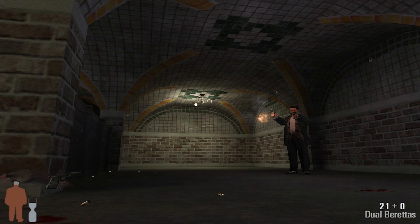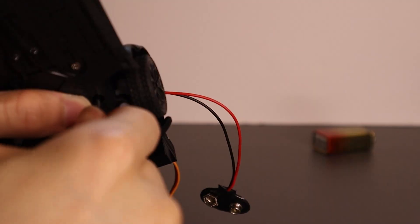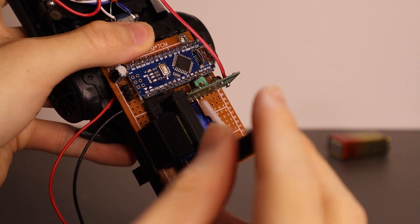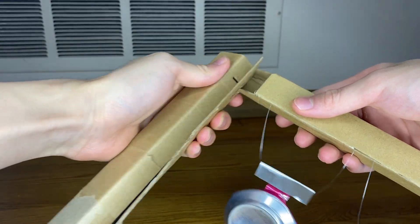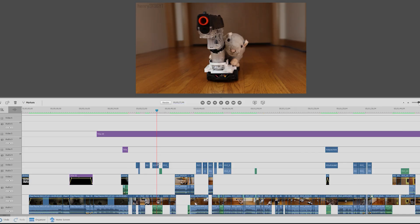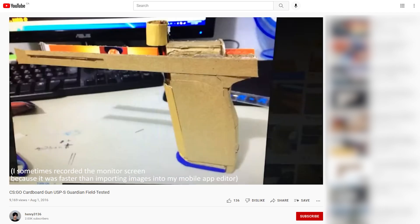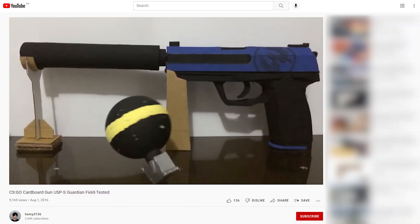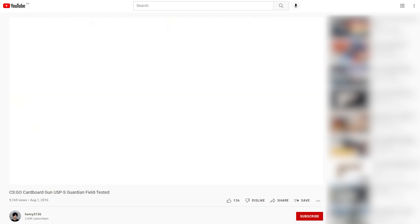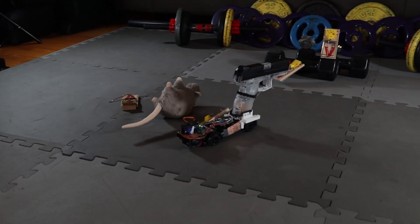That just about wraps up the build process and operation of the rat. Building the rat wasn't much of a challenge since it was just another basic servo motor project. This video was more for me to spend more time on video editing because I previously couldn't be bothered to put in the effort. I used to edit videos on mobile app editors with limited functionality, which led to dumb stuff like recording a flashlight beam for a fade to white effect. That's not to say this video didn't also have its fair share of jank.